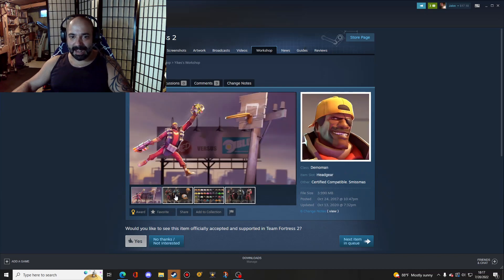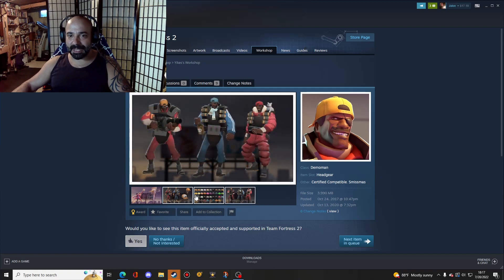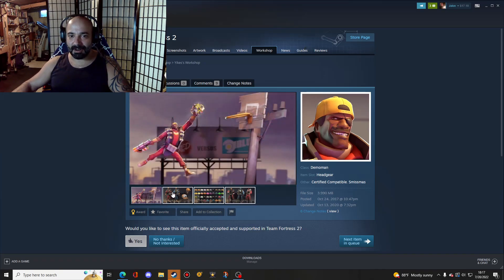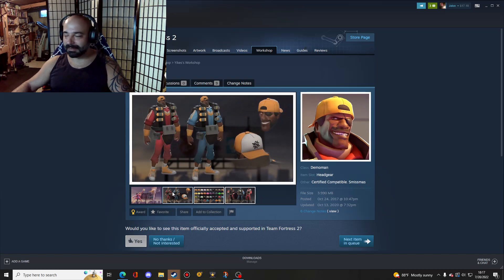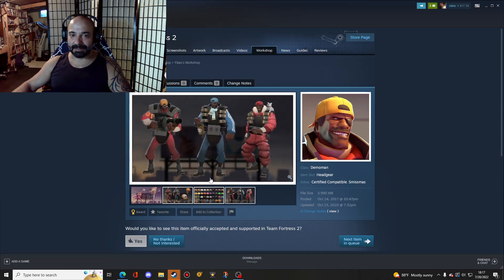The next one is the Baller Cap for Demo. I really like this one because it has such hard 90s vibes. Watch any old school 90s movie, commercial, whatever, and you get this kind of look. I really like that — I want that for Demo.